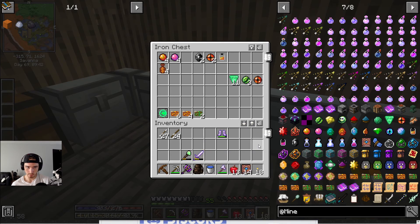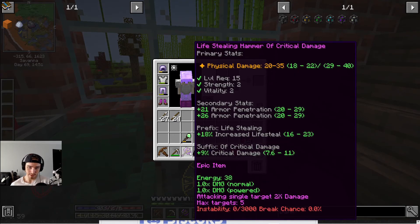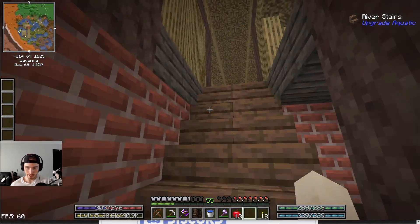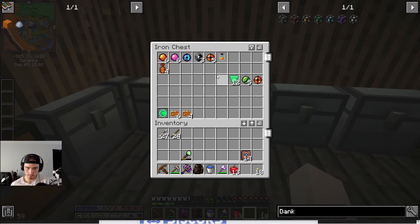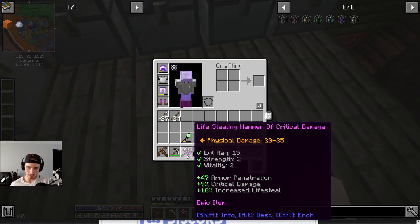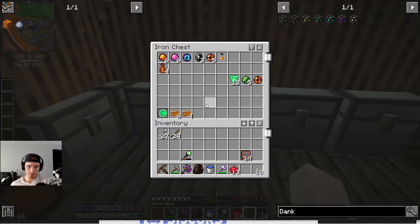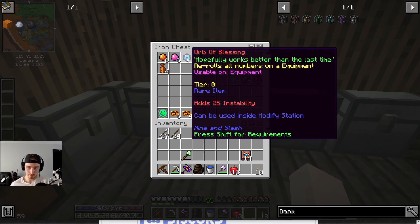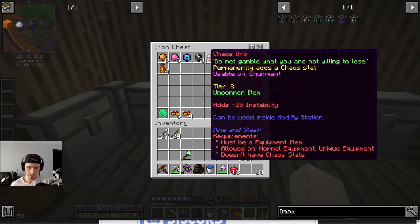I'm looking at this thing and it has a prefix and a suffix and then primary and secondary stats. So now we kind of know what these modifier things do — this one re-rolls the suffix, this one re-rolls the prefix. I'm cool with the ones that are on it so I'm not going to bother re-rolling those. Let's see — re-rolls all numbers on equipment — I don't want to do that either.